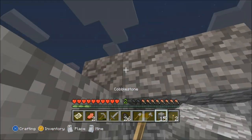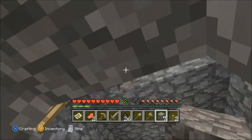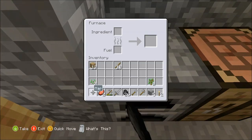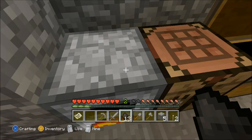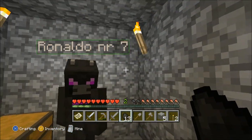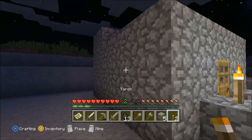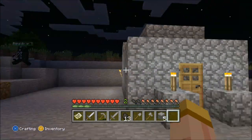Put some torches up. Finally got a roof — got a little cottage going right here. We're basically safe for the night. We got coal, we got some meat, we got some iron and some cotton. You're going to need that to make some beds. Let's put these two torches right here so we don't get any mobs spawning too close to the house.